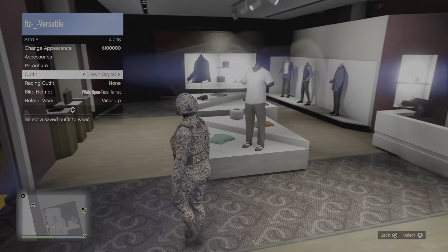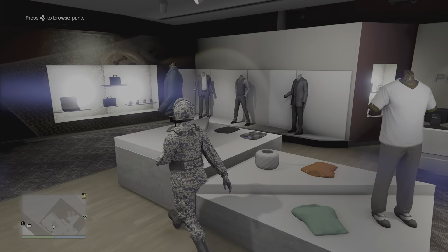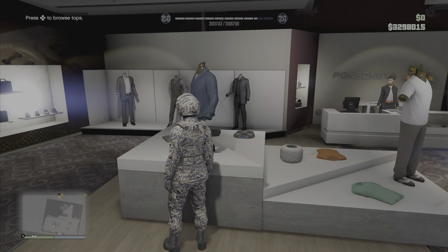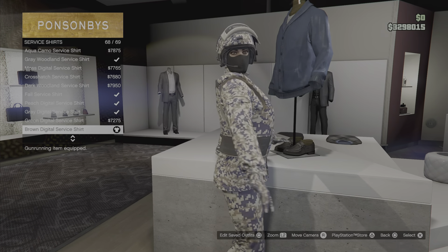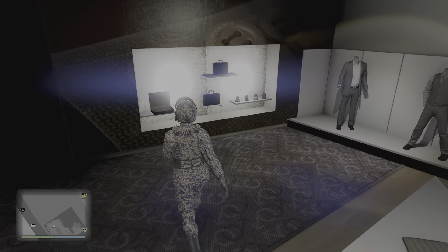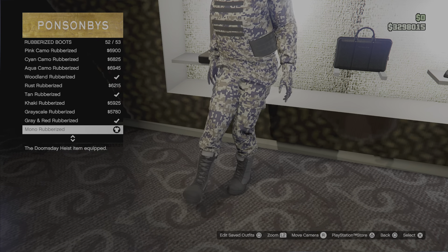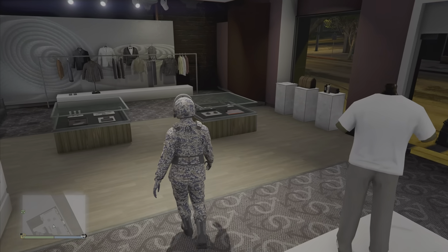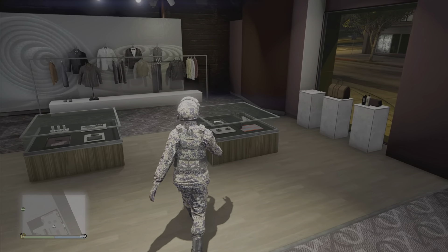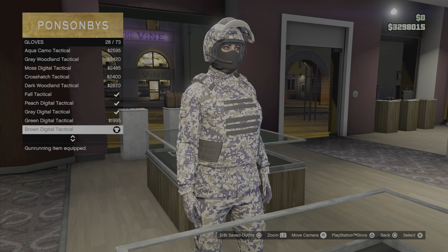For the Brown Digital outfit, what you need is the Brown Digital Cargo, the Brown Digital Plate Carrier, and the Brown Digital Service Shirt. Since I couldn't find boots that really match, I just put on the Mono Liberal Rice Boots — we'll just put the black boots on by default. For gloves we have the Brown Digital Tactical; I like tactical more than armor, I just think it looks better on the outfit.